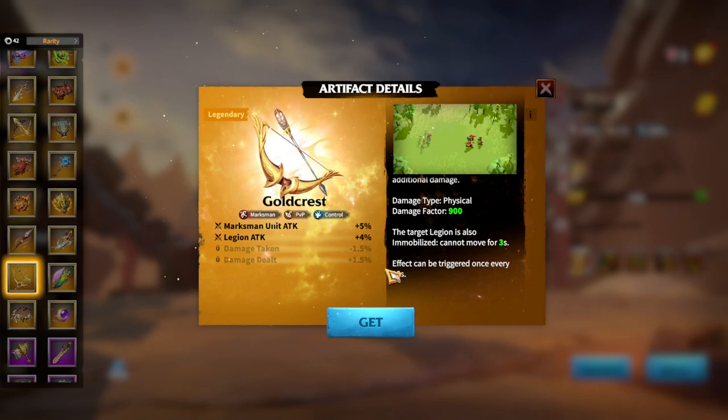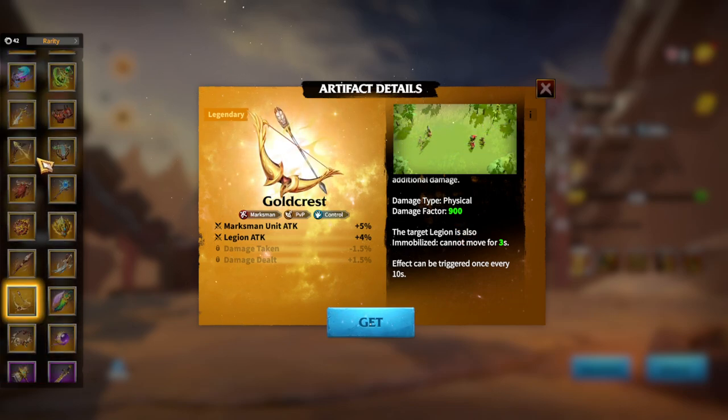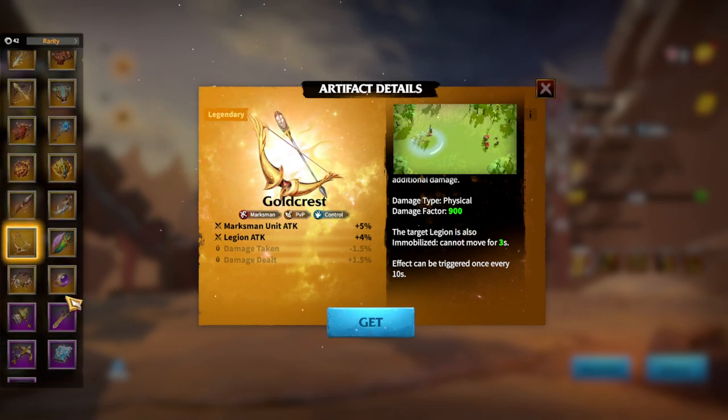Gold Crest is a great artifact, especially hard for free-to-play players to obtain. But still, if you ever get lucky in Call of Dragons and get Gold Crest, you will be really happy. You will be attaching Gold Crest to the Sindrion and Freygar hero pair. Other than that, we don't have many exclusive artifacts for Marksman. That's why it's time to speak about Infantry, which has, I think, the most amount of artifacts in this game currently.